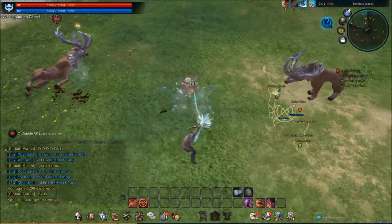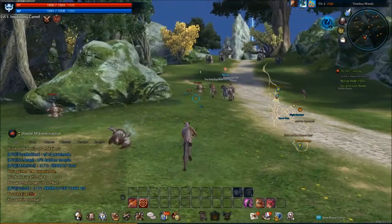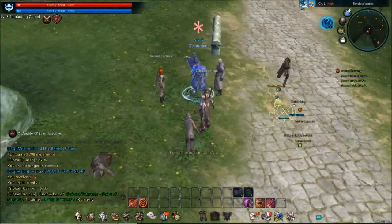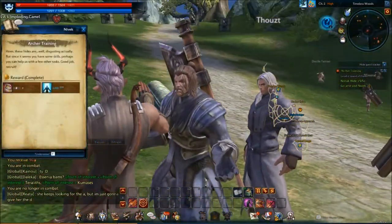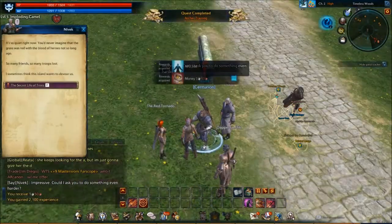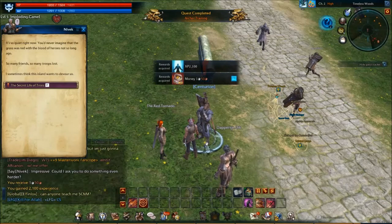They're like — oh, there it is! Look at it. I told you they were going to come after us. They're so cruel for no reason, even though we are killing all their family. And here we go — we've got Navek over here, he's going to teach us how things are done. Stop following me. Archer training — these hides are, well, disgusting actually. But it seems I can help with some other tasks. So hides we got weren't really up to par. It's so quiet now — you'd never imagine that the grass was red with the blood of heroes not so long ago. So many friends, so many troops lost.